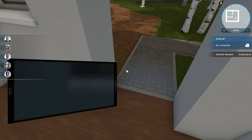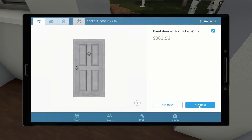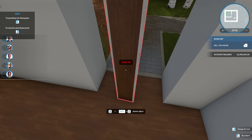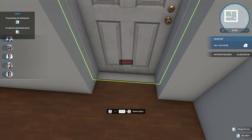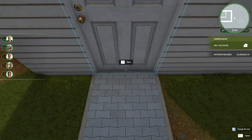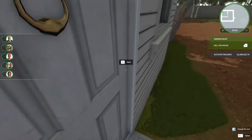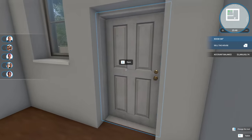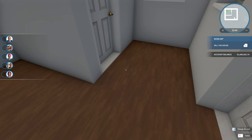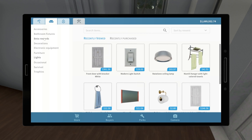Now we need to do the rest of this. We're going to add a front door — it's probably easier to do this from the outside. Just put that right there. That should work. Got our knocker on the right side and everything. Now we need a bed, and we need a very small bed.